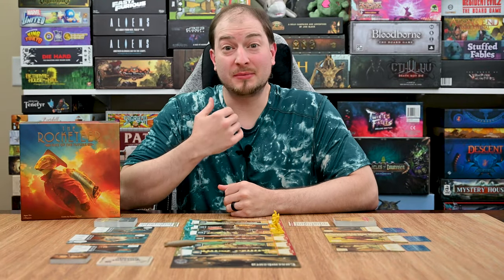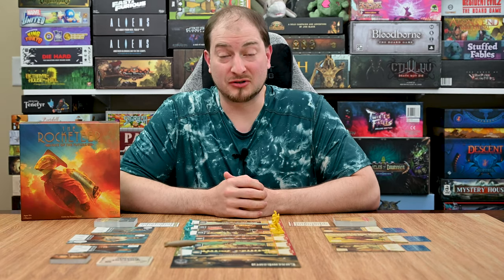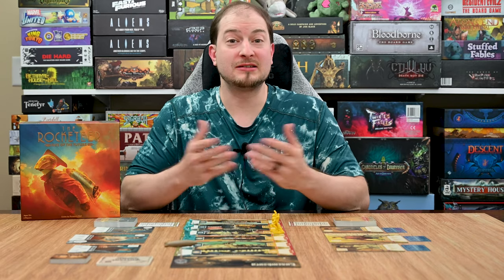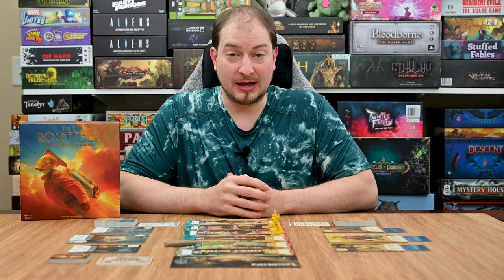Hey everyone, thanks for joining Learn to Play Games. My name is Lance and in today's video I'm going to teach you how to play the Rocketeer: Fate of the Future. This is a new game by Funko Games. It is a one to two player game that takes roughly 40 to 60 minutes to play and is a competitive head-to-head game where players are battling to try to get the most points.